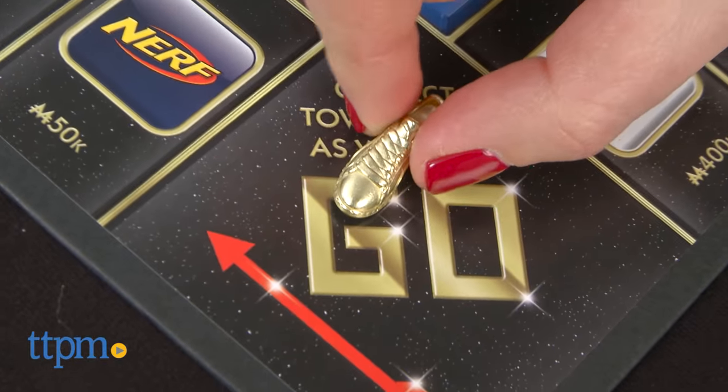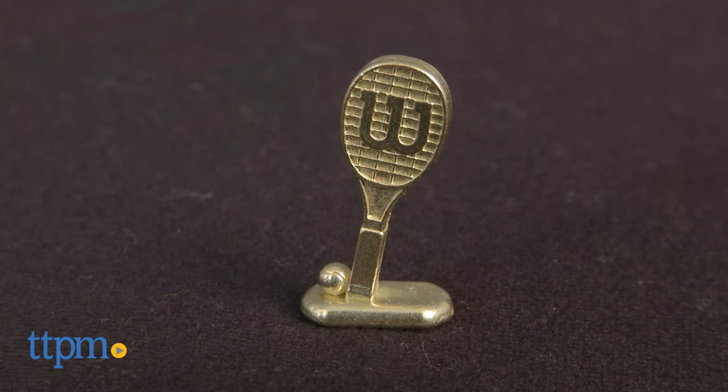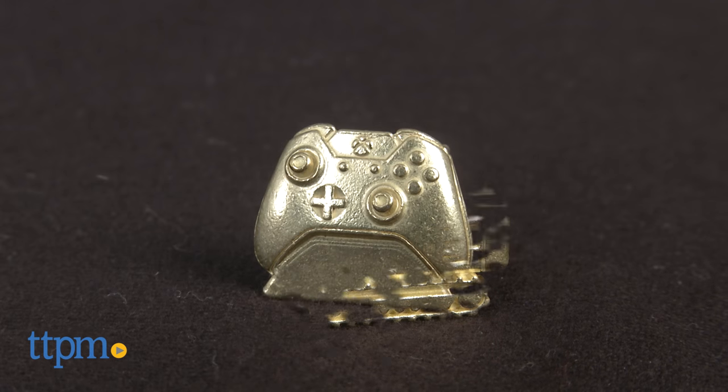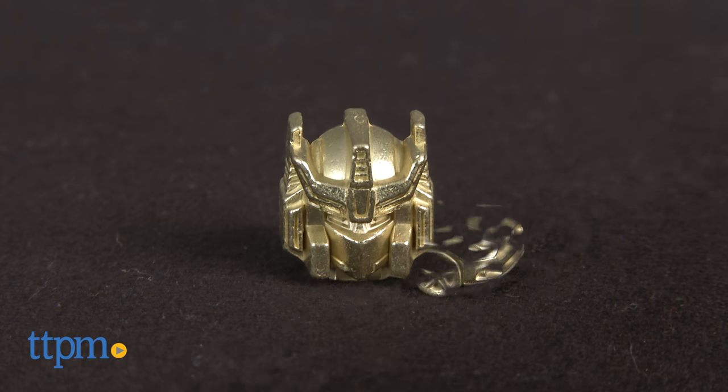Players start by choosing a gold token to play with, based on world-famous brands. There's a Wilson Tennis Racket, Puma Sneaker, Caterpillar Construction Truck, Xbox Controller, Ford Vehicle, and Transformers Helmet.